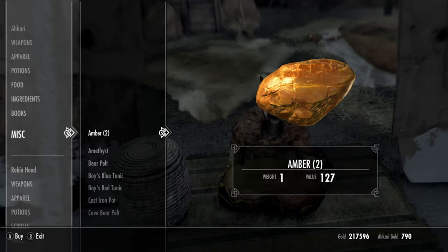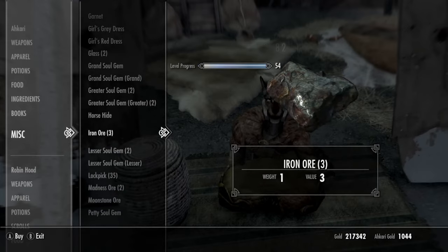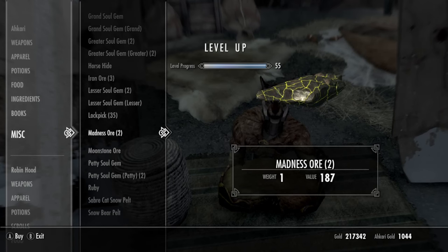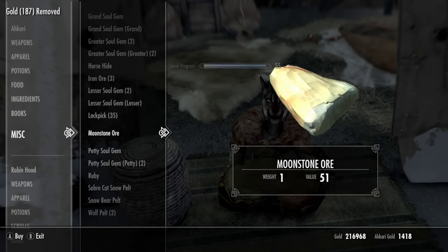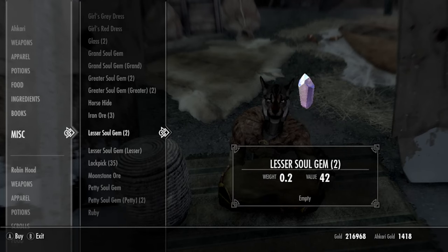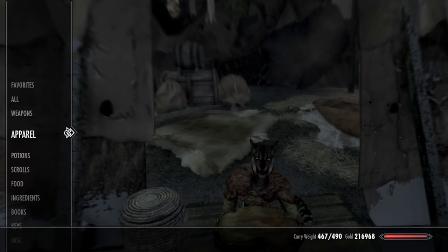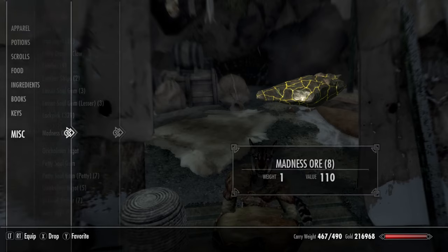A bit of miscellaneous and then there you go — Amber, and I just leveled up, cool. Madness Ore. And if she doesn't sell you either one, just repeat the process — damage her and then load back in.